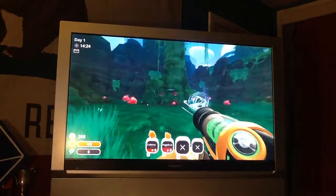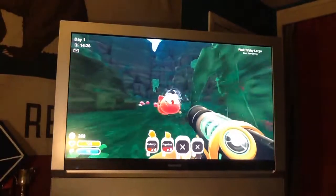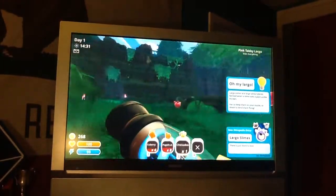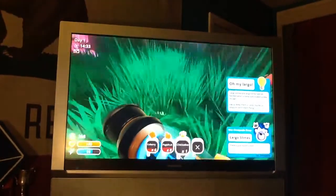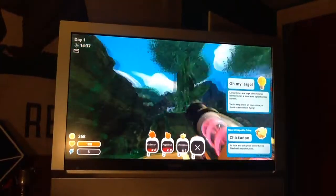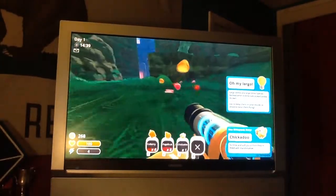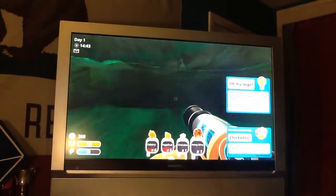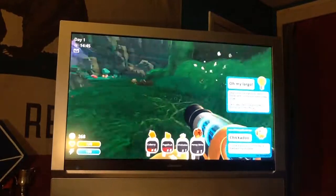You see those pink cats? Those are largos — a Tabby Slime that ate a pink plort and became that. Up there there's a Honey Gordo. And these right here are Honey Slimes. They're very pretty — that's all I'm saying.